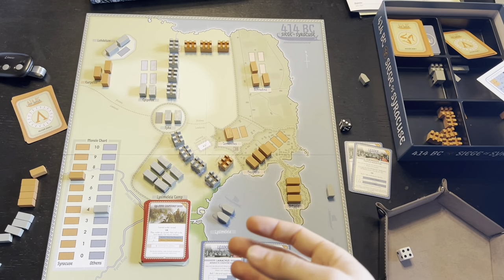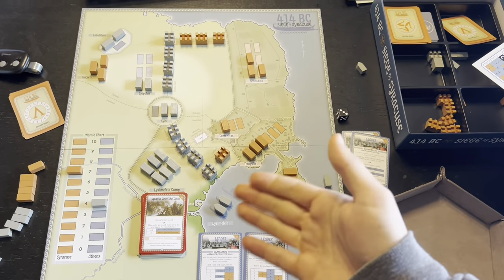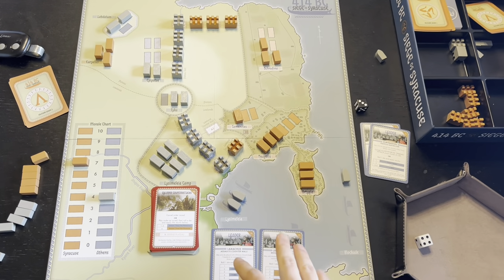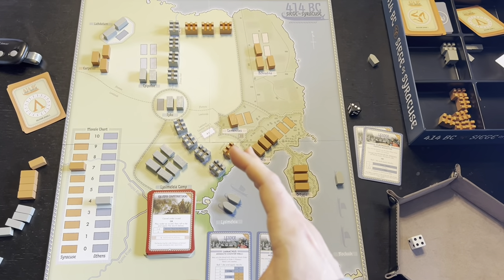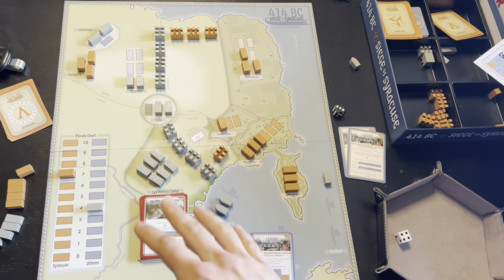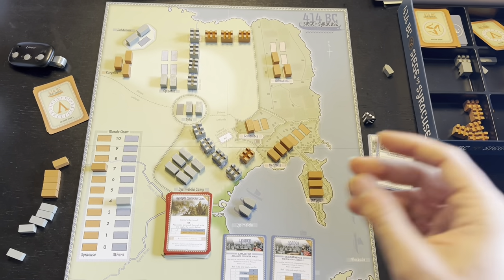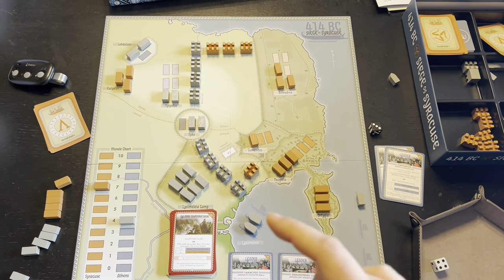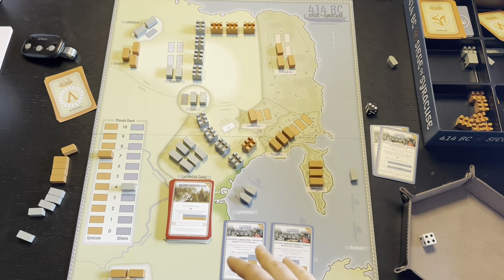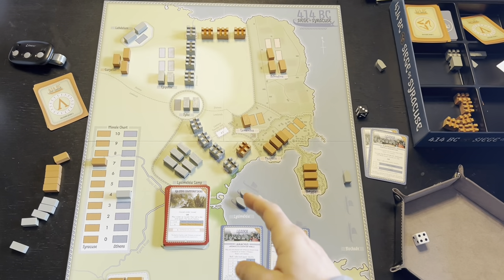This system can be taken and applied to a very different conflict. I love the fact that we've got an ancients-era siege game — there aren't many of those, especially recently. After this first play, the feel of this game is my favorite of the three. From a challenge perspective, I think the Malta siege is probably the most challenging playing as the Turks. The only real downside to this game is that you can't play both sides solo — you cannot play the Syracusans solo, only in two-player. I'm very keen to play this two-player to see how the Syracusans change with a human player having more agency.